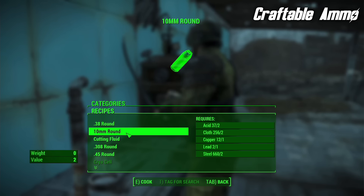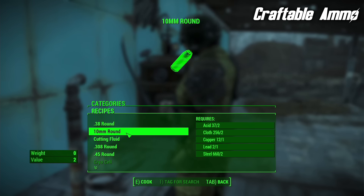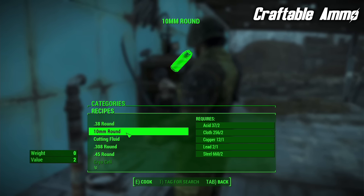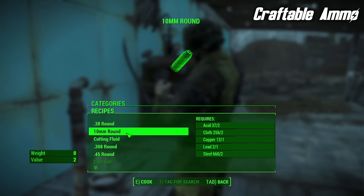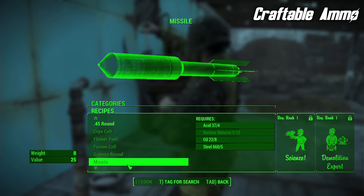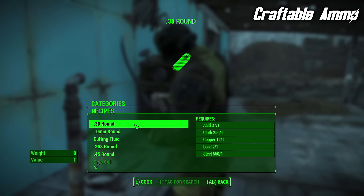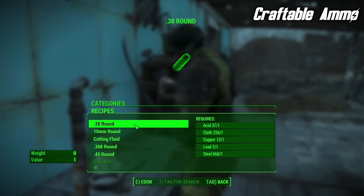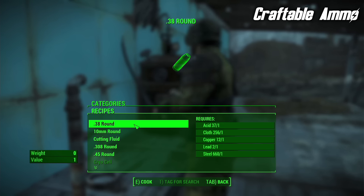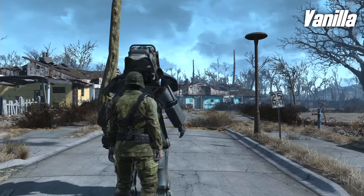I would also recommend going into Settings, Display and turning off the dialogue camera. You don't really want to be looking at your character's face when you speak. I will show you why by turning it on. I go back and then choose option one. As you can see, it changes the camera onto my face and you can see my lips move, and it's a little disconcerting. If you mix this mod with the previous mod, you get an experience that is far closer to the experience you would have had in previous games.